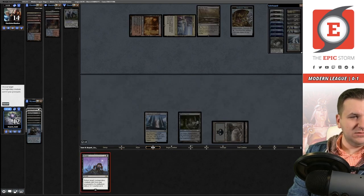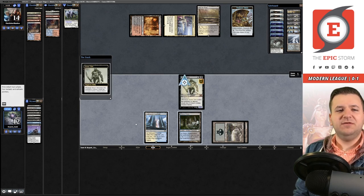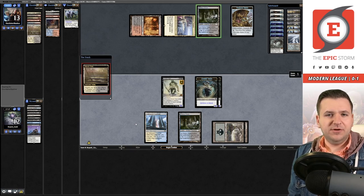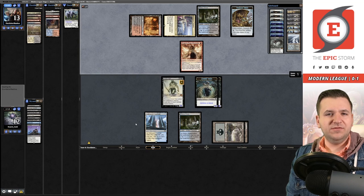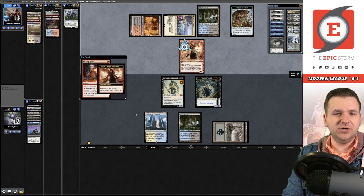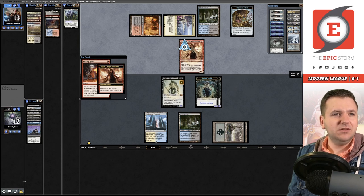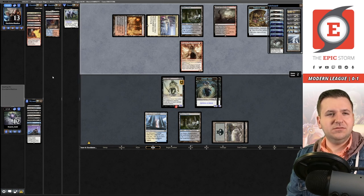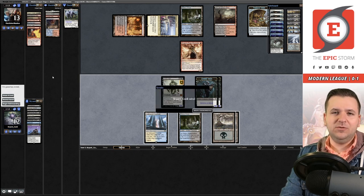Let's Persist the Grave Titan — this way at least we leave some bodies behind when Unholy Heat kills it. They're now at 13. DRC attacks; they try to Unholy Heat the Grave Titan — but they don't actually have Delirium yet! They must have misclicked or thought they could surveil into it. And they just concede. Game three coming right up.